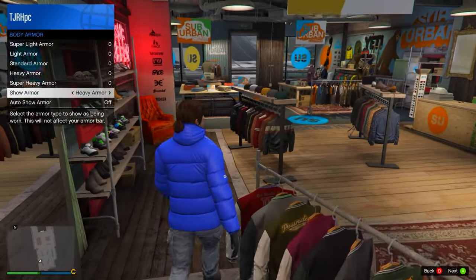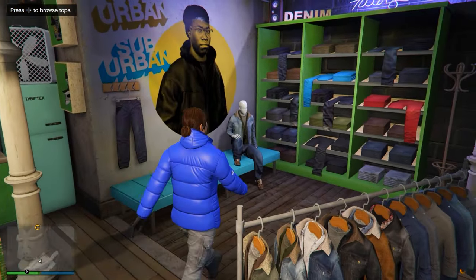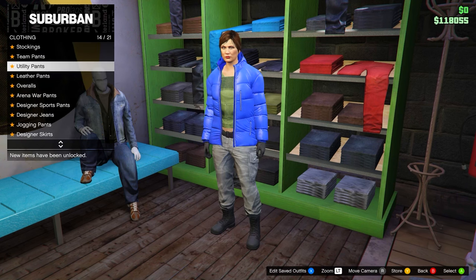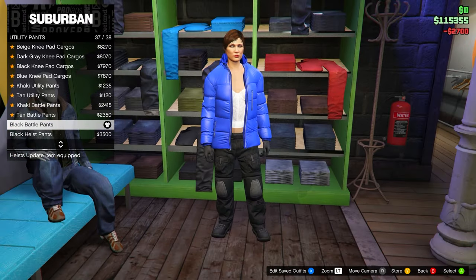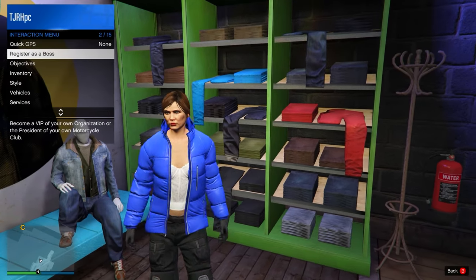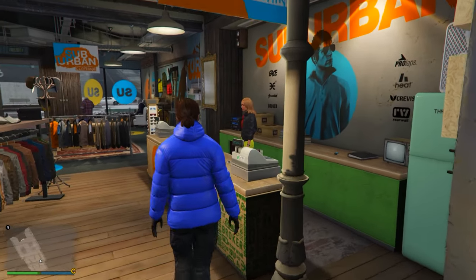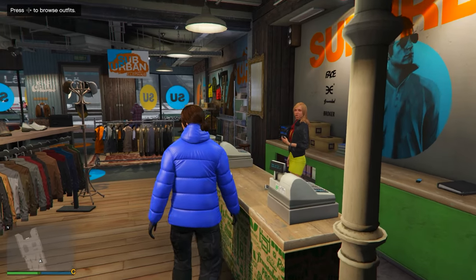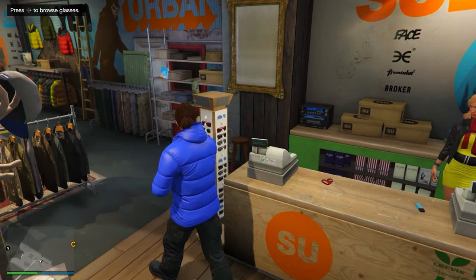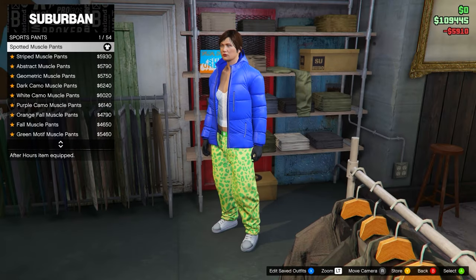You can choose whatever pants and shoes you want. Obviously it's going to look different when you transfer it to the male — for example, this sports jacket actually turns into the gray jersey. But you can definitely get creative and mess about with different sports jackets. From here go into utility pants and equip the black battle pants. Make sure you re-equip your heavy armor before saving — every time before you save your outfit, equip the heavy armor. Save this in slot number two.